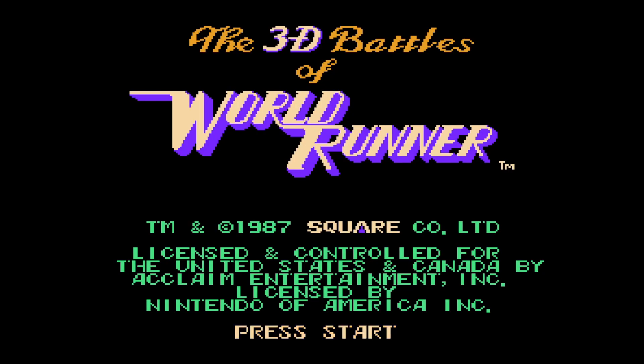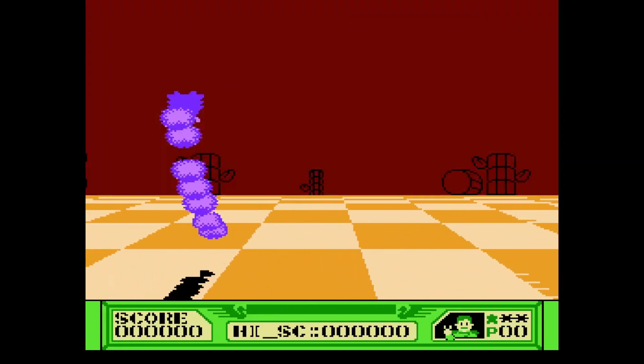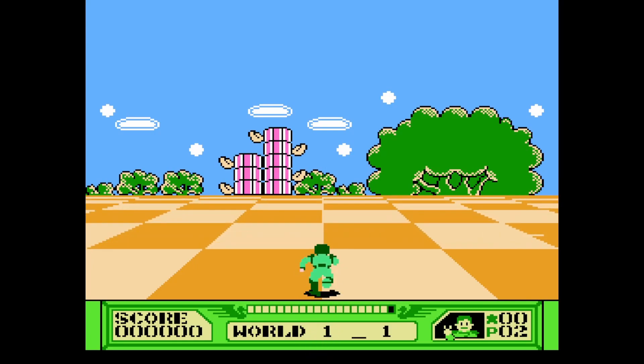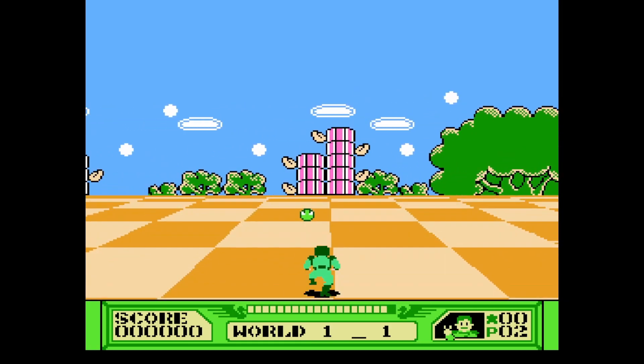3D Battles of World Runner. Alright, I was actually close with the name. We run and we jump, and that seems about the size of it. 87 by Squaresoft — pre-Square Unix merger. The 2D and 3D isn't terrible. Kinda reminds me of that Sega Genesis game — I forgot which one it is. Reminds me of a Sonic game a little bit.